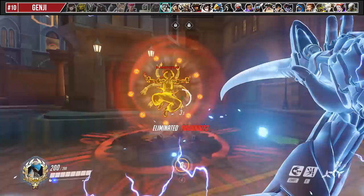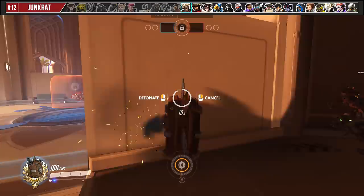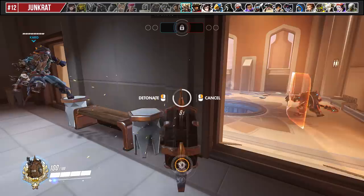For Hanzo, if you activate Storm Arrows before you use Dragon Strike, you can continue shooting them before the dragon is even released. For Junkrat, a good ultimate tip to remember is that Riptire makes less noise when it is stopped against a wall or object, and can also give you a third-person camera angle to help you decide where to detonate it.